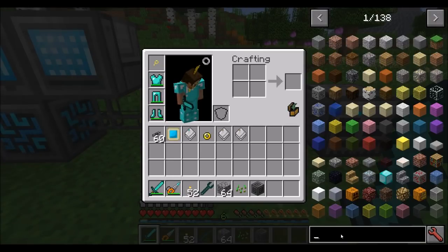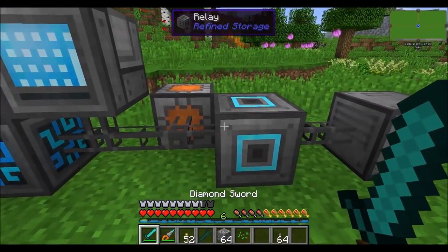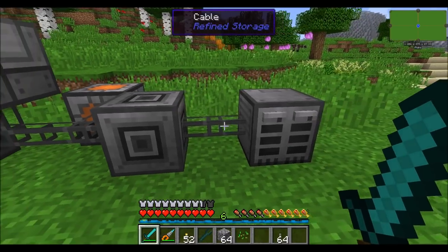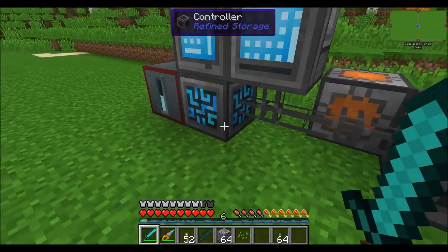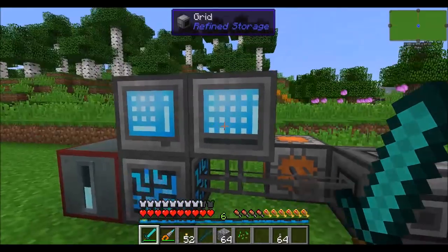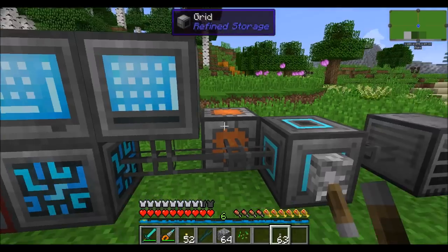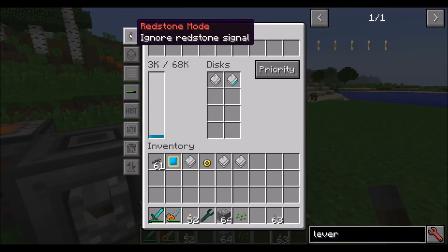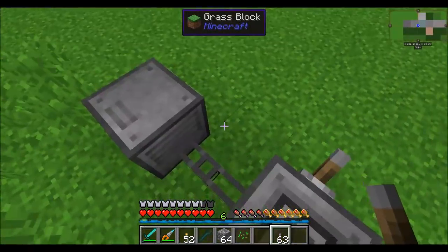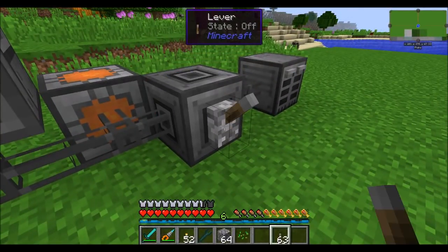The next block is the relay — basically a redstone-controllable cable. You can set it to only work without redstone, ignore redstone, or only work with redstone. Any cables beyond the relay — on the other side — will be disabled based on the setting. Right now, we can't see any fluids in our fluid grid. Once we apply our redstone signal to turn it on, it activates everything on the other side and we can see the fluids again. This is useful if you have a whole big system you want to turn on and off at once.